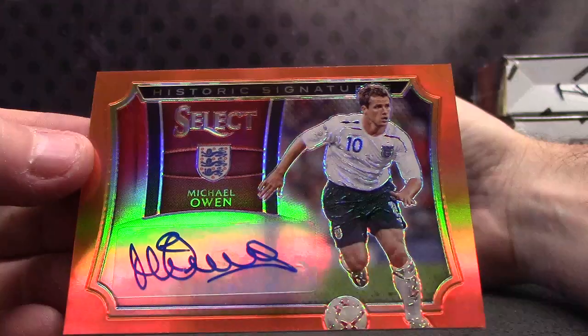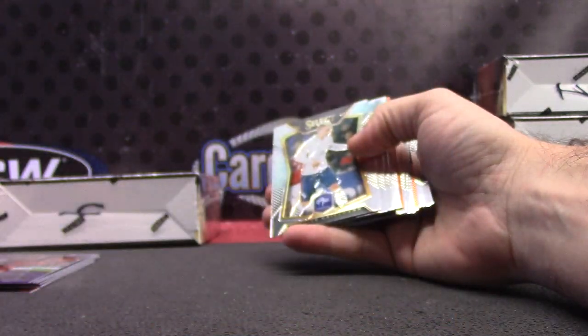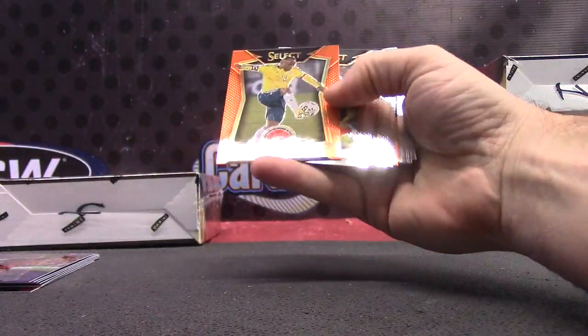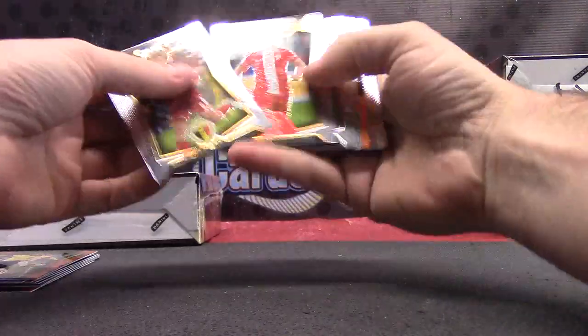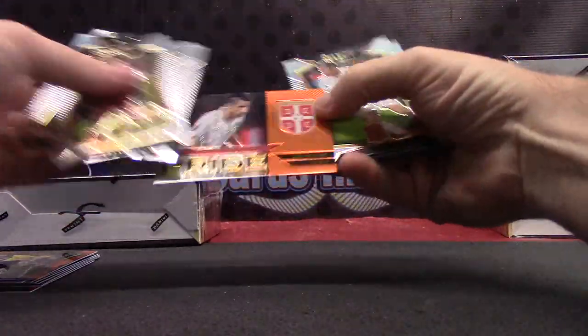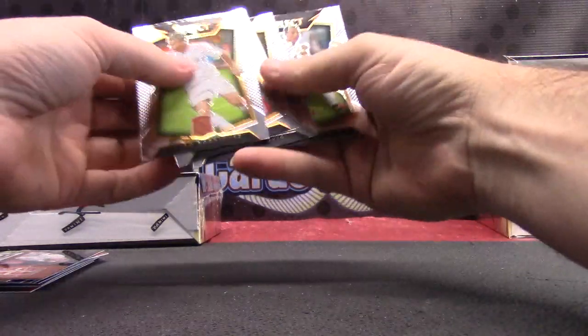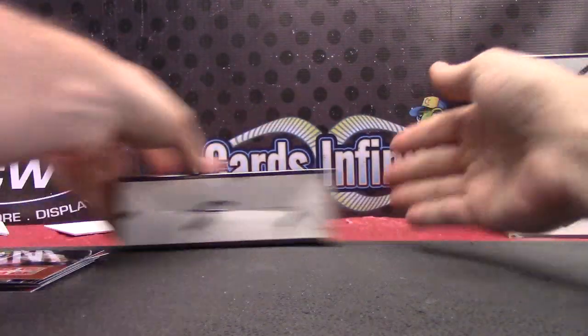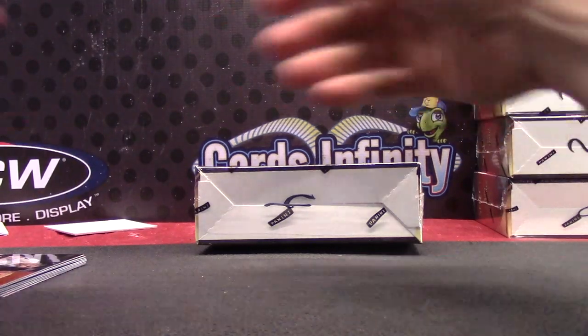Michael Owen. Camillo Zuniga. Orange is Zoran Tosic. And base. All right. All your golds must be in there. You got a stack of color, though, and we'll recap your three hits.